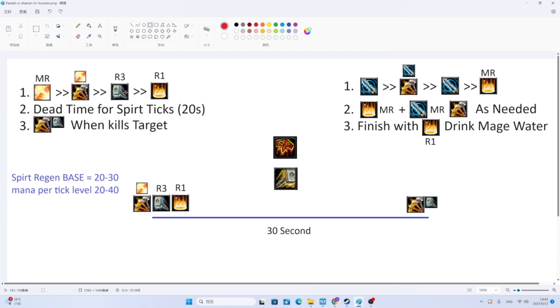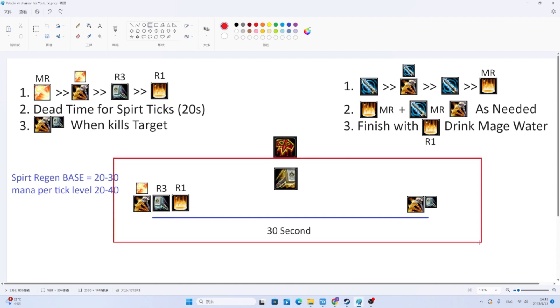You start off with max rank Crusader, approach the mob, and judge max rank Crusader into them. You'll immediately seal rank 3 Seal of Righteousness — there's no GCD on your Judgment, so you can even have a macro to do both simultaneously. As soon as the GCD ends from resealing into rank 3, you use rank 1 Consecration, then you're just auto-attacking and doing nothing until the mob is about to die, and you feel like a single Judgment will kill the target.